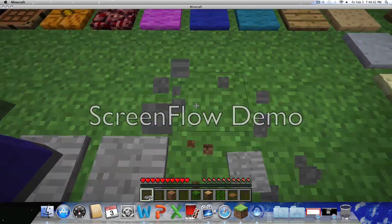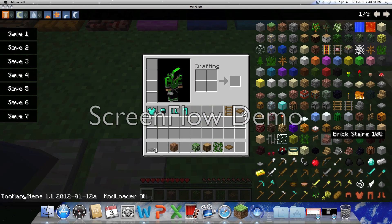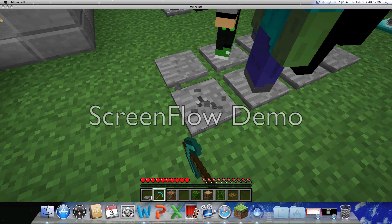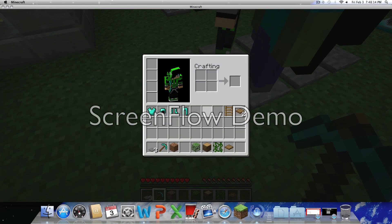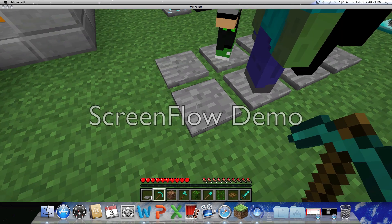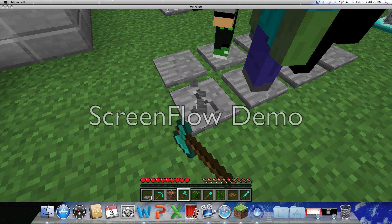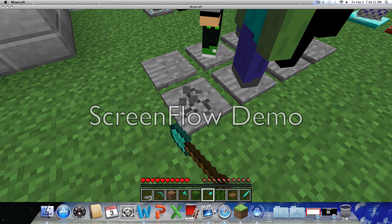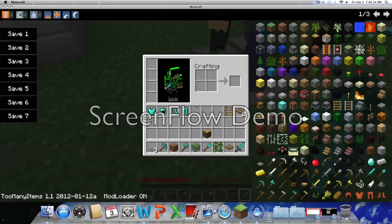Let me give myself a diamond pick. The pick doesn't actually make it faster. Let's give ourselves an axe - kind of pointless - shovel, and a sword. They all actually seem pretty much the same speed; the sword seems to be the fastest one out of all of them.